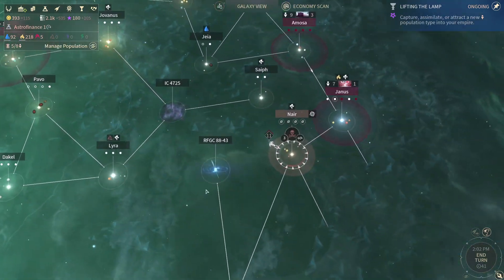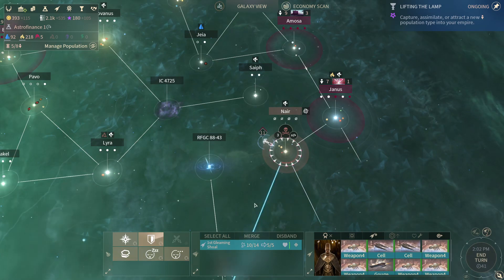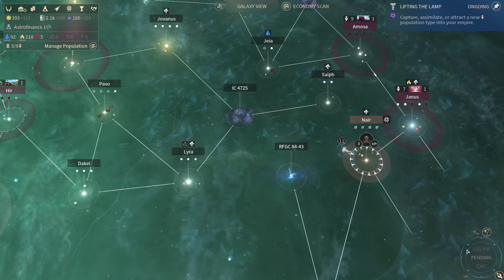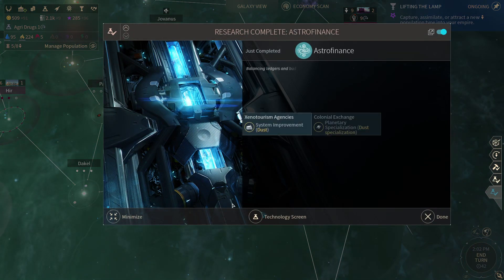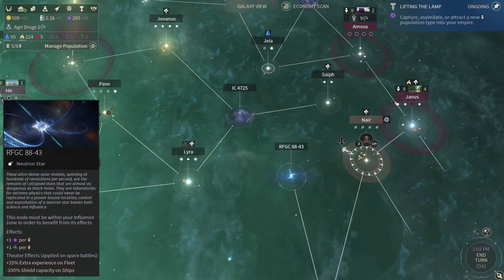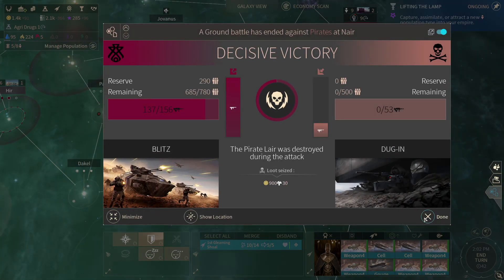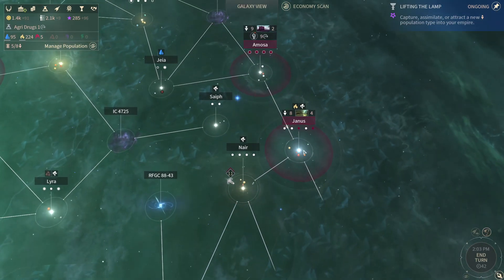Let's get modernization going. I had no idea I was that low on money. Astro finance done — a couple things actually done. Excellent. There is so much Horatio. This is a pirate area so I don't really care — I'll just blitz it. Now let's take our fleet over and see what's going on in other areas.